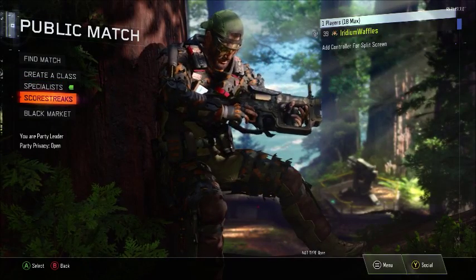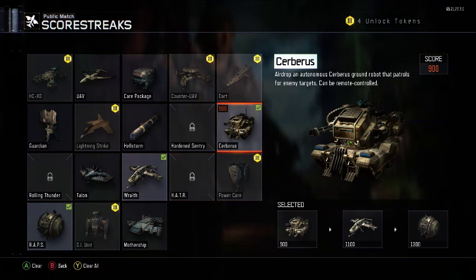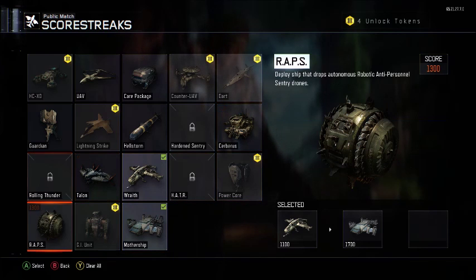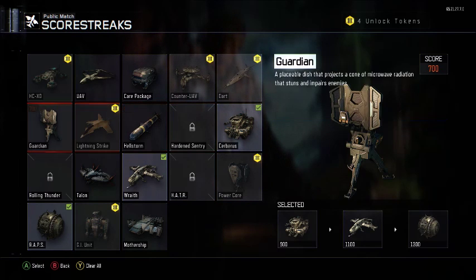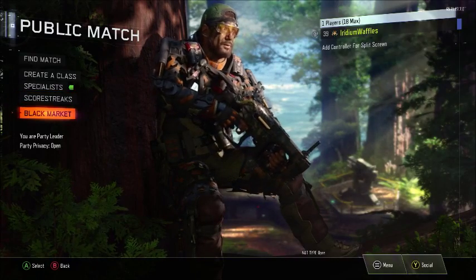For killstreaks, you always need to run these 3 killstreaks if you're going for a high kill game and want to get your KD up. You can switch over to Mothership, but I find Mothership is just too high and it will break your streak. By the time you get a Mothership you could have almost another Cerberus. So I just like to cycle between the 3 for tons and tons of kills.